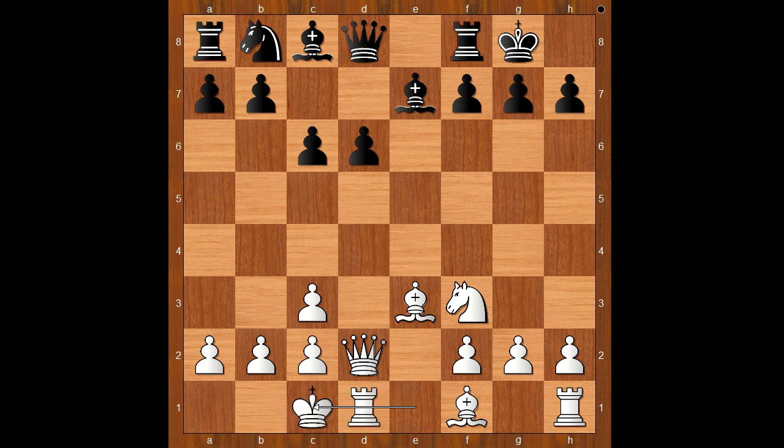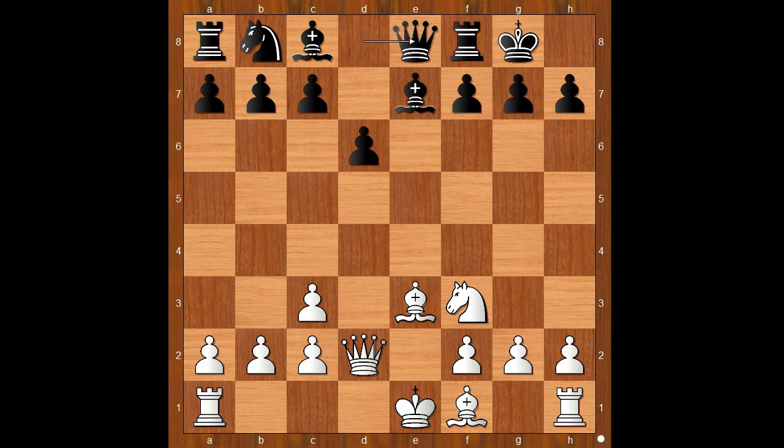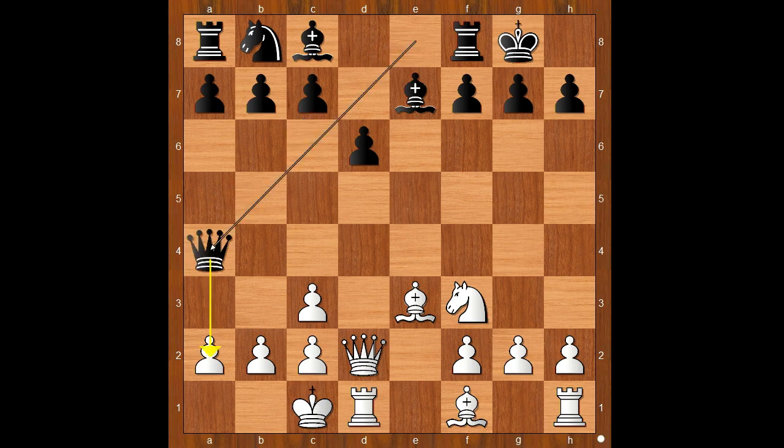Also c6, which is played in order to bring the black queen to a5 after white castles queenside. For example, castling queenside, queen to a5. Back to our game: Nisipianu played queen to e8, a rare move, temporarily lining the queen with the white king and expecting white to castle queenside. Then Nisipianu wanted to play queen to a4.